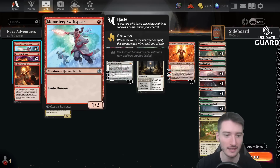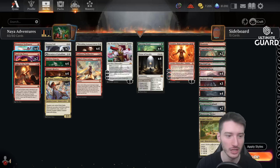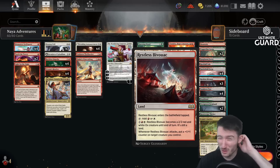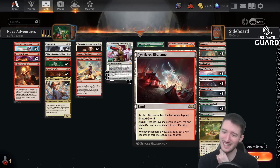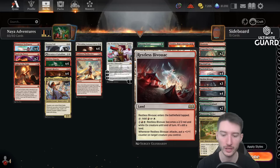The rest of the deck is Monastery Swiftspear, just like in the Pioneer version. We have a Prowess creature here. Then there's Bivouac, a nice little manland — it's a 3/3 immediately and then grows on the second and third attack, even able to pump other creatures. I think this is one of the better manlands, although most of the manlands actually look kind of decent in this set.